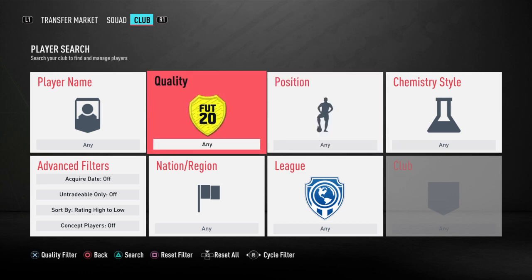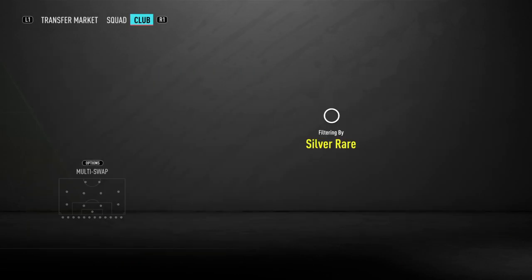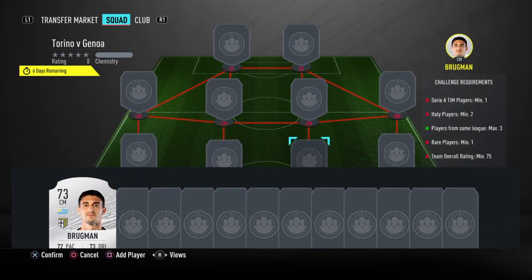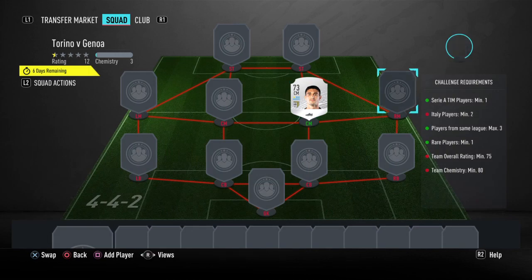We'll start with our rare player. Our rare player is going to be Blugman — Gaston Blugman — who plays for Parma Calcio in the Serie A. He's 350 coins and he counts as our player from Serie A.